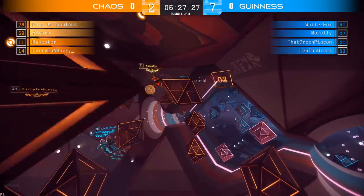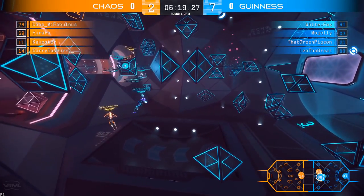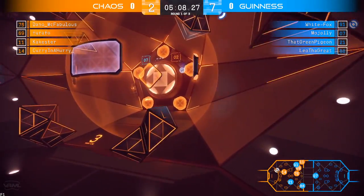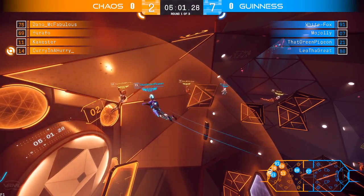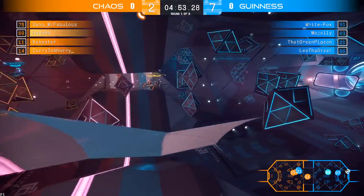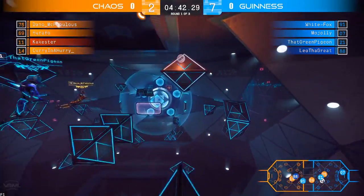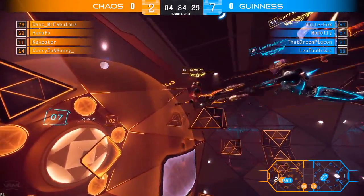And it is Chaos with the disc. Curry in the hurry going up to Cakester, Cakester sending it down through mid, does connect with Dano. Dano going up to Farafo. Farafo does get it stolen — now into the hands of Mojolly. Mojolly going to that right two pass to White Fox, and White Fox moving in, sending it looking at an empty goal. Not quite — bounces off wide, and he will pick up his own rebound but not before getting stunned out. Now in the hands of Curry in the hurry, he sends it down to Cakester.